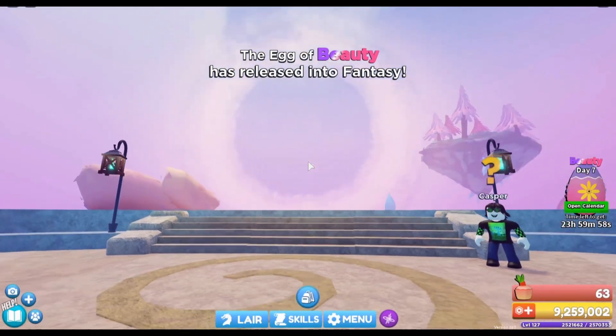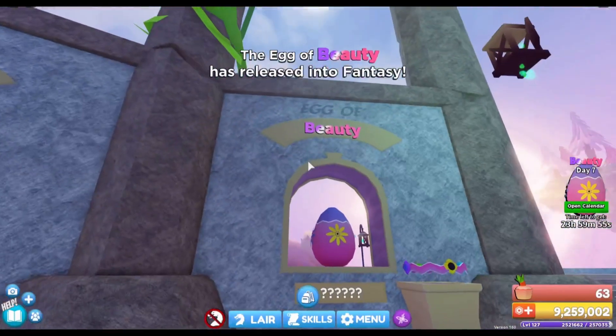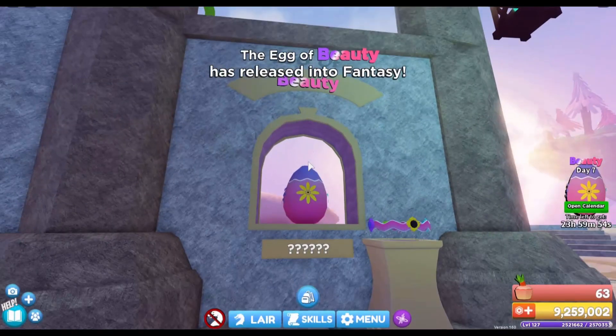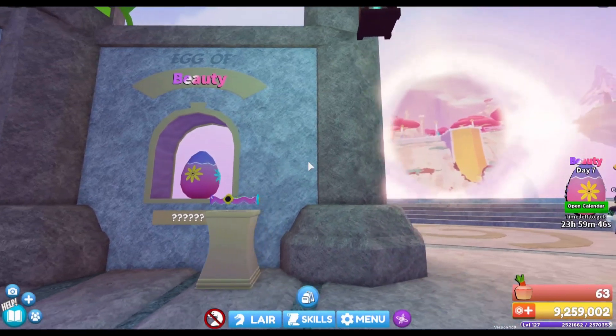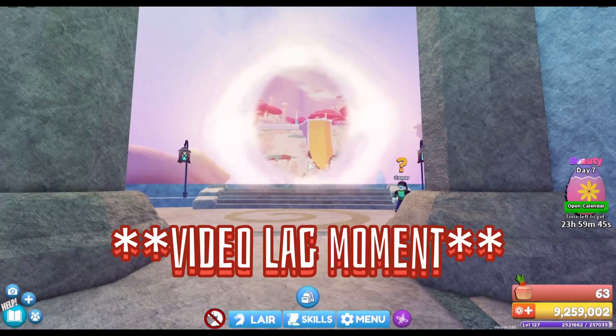The Egg of Beauty is here now, so let's get it in the fantasy world. This is the seventh egg — the Egg of Beauty. Let's go to the portal and find it.